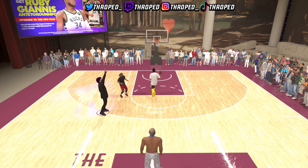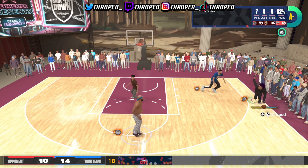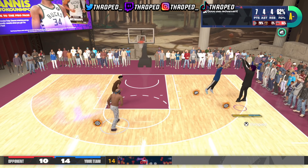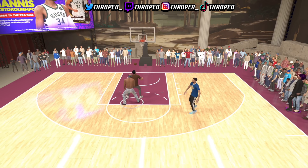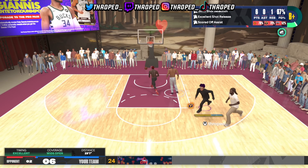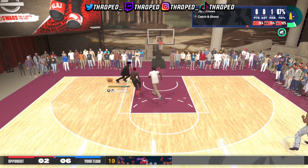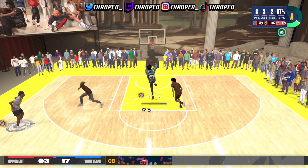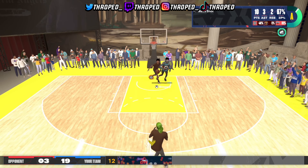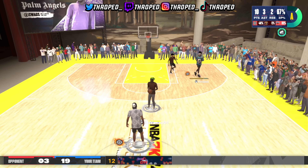They got a little guard on me, so I just ended up babying them. Guard up is OP in this game — you can shoot over people. I'm 6'11", so a lot of people you're going to be shooting over them. You're one inch off 7 feet. You get every dunk in the game. This build is just crazy.